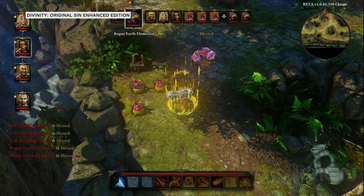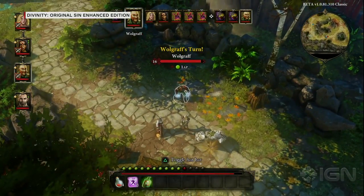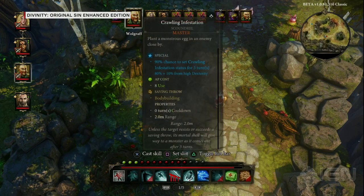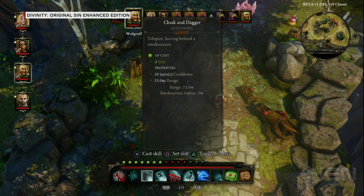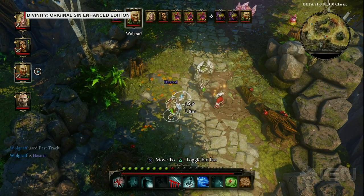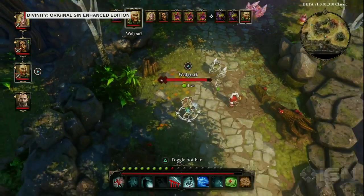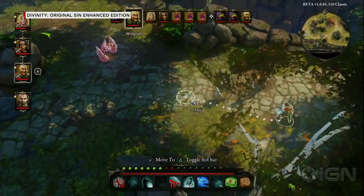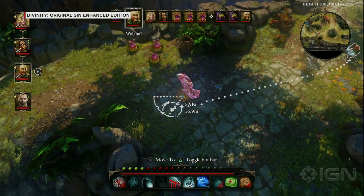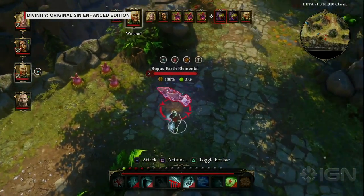At the top of the screen you can see the turn order. Currently it's the earth elementals' turn — they hasted themselves, raged themselves, and blessed the others. Now it's my rogue's turn. I'm going to fast-track him, which allows him to get extra action points in the next turn. At the bottom of the screen you can see my action points — moving and each skill both cost action points.